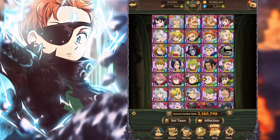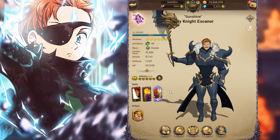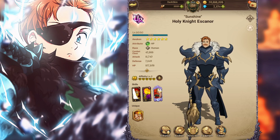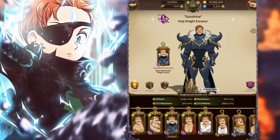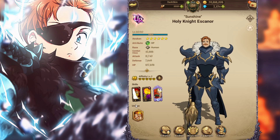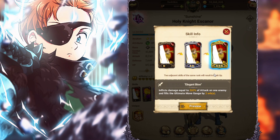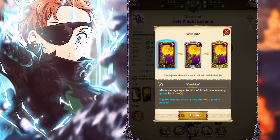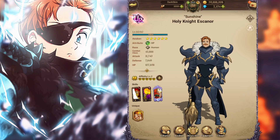First and foremost, we're going to talk about green Escanor. All green Escanor does is dish out damage — that's it, raw damage. I've got max cosmetics on him and max weapons. Literally all this card is about is damage, and he builds his ult gauge which does massive damage, plus he has an ignite card that gives him even more damage.